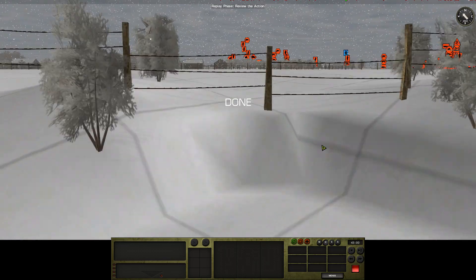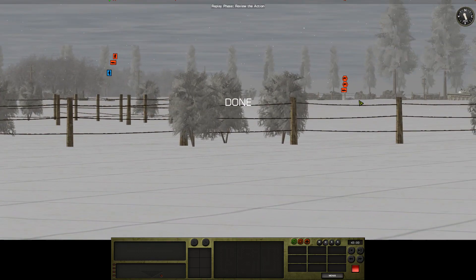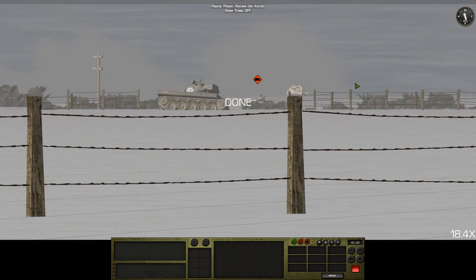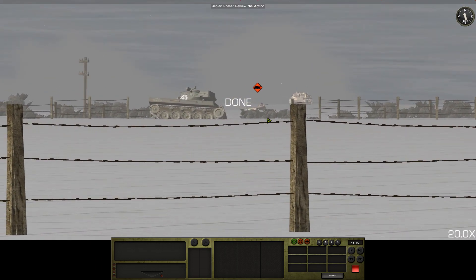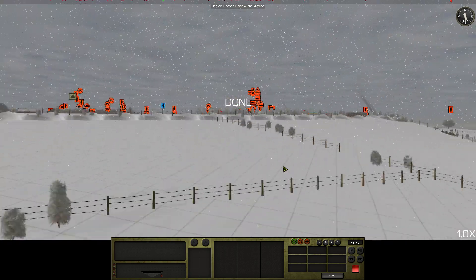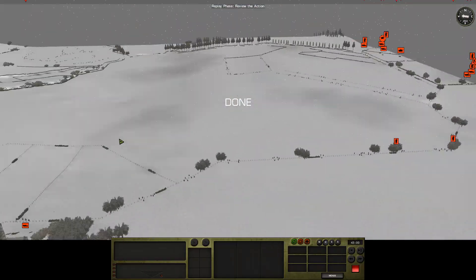Nobody else is actually aware of it. When we get round to orders, I need to check if this has line of sight to this contact here. Because if it does... well, we can check this here. That can sort of see the top of that Panther. We will see on that front.